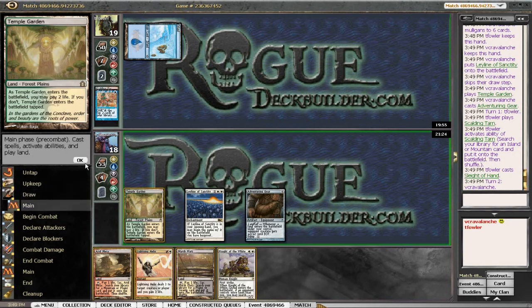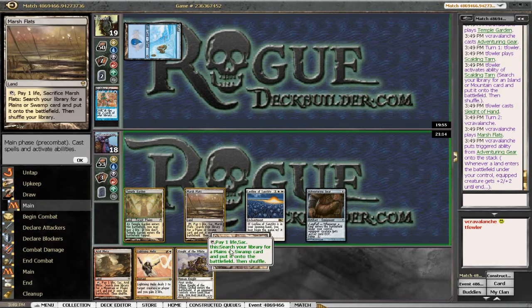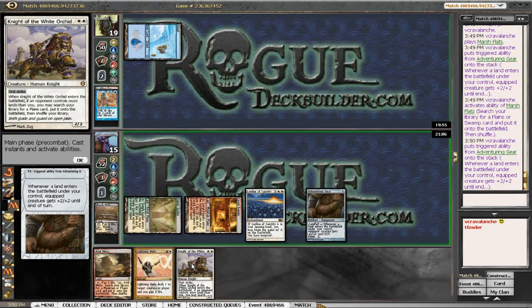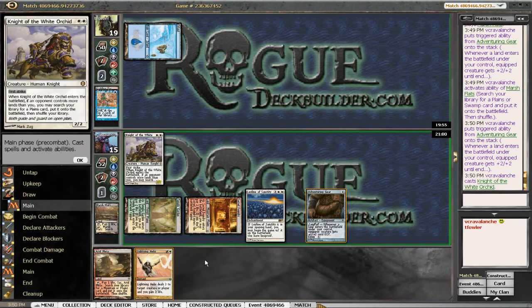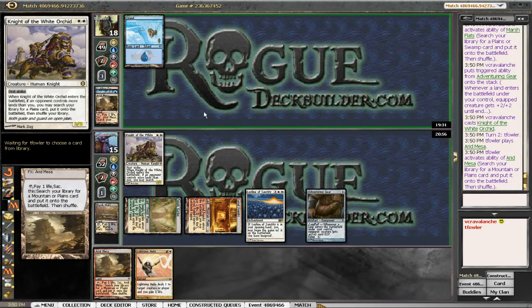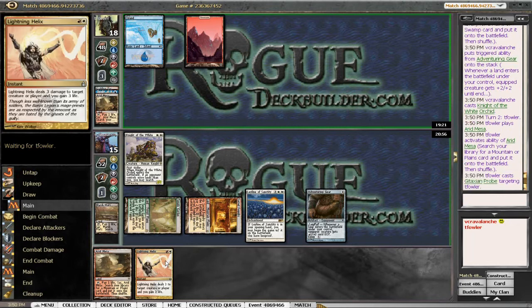That's a great draw. It enters the battlefield — if he has more lands it won't work, but I'll run it out here. We'll grab a Sacred Foundry and go ahead and play this Knight. I have to wait for that trigger to resolve and pass it back to him. Next turn I'm going to be able to get in for six while still holding up Lightning Helix. Not sure if Lightning Helix is the right play here, but let's see.